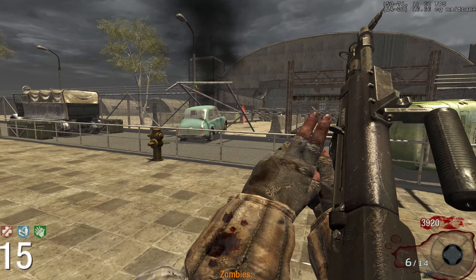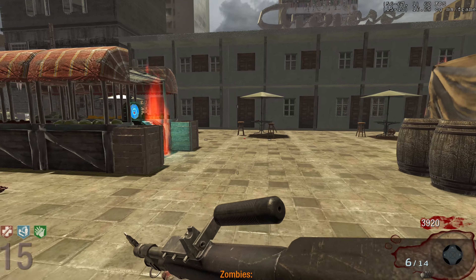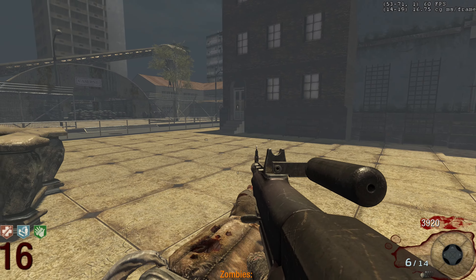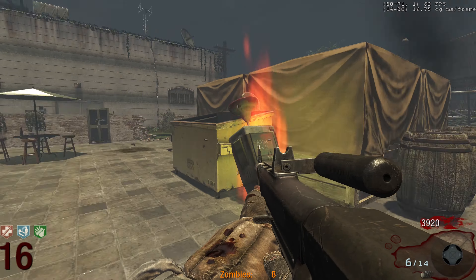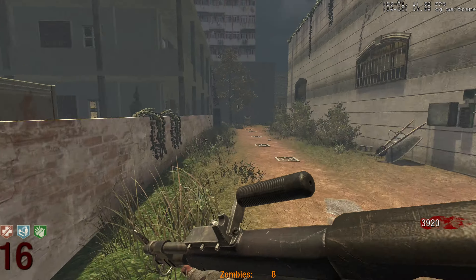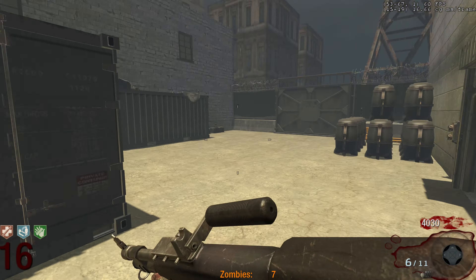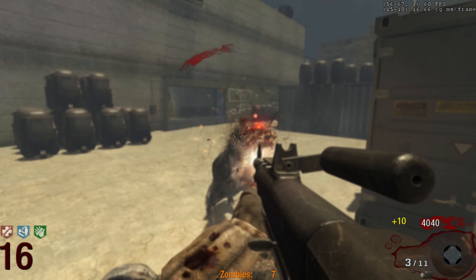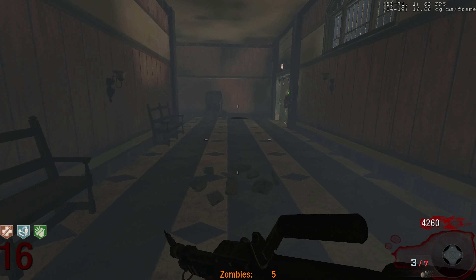Avenged Sevenfold, hello again. Pack-a-Punch is still not open — so apparently there is another door that opens somewhere. It's a dog round so I can look for it. Try not to kill all of them. Another freaking Brutus — the Brutus is definitely the most annoying feature because dealing with them every single round, and he has so much health, is insane. We for sure opened up a door somewhere — I want to see if any of these are invisible again.